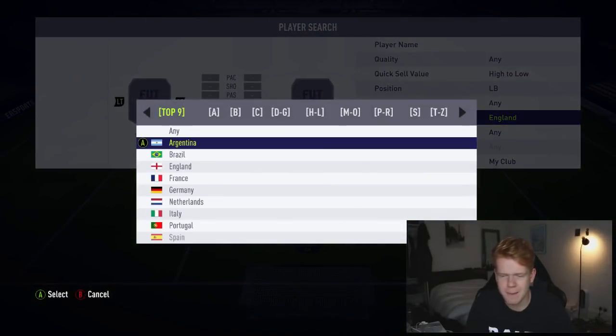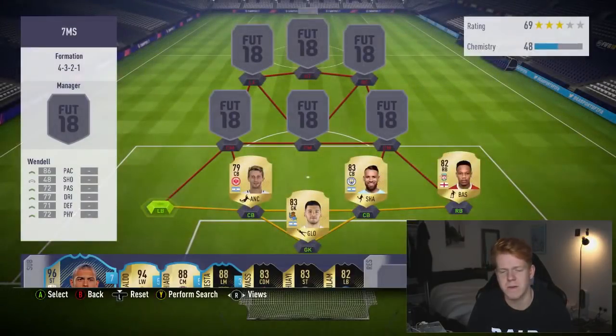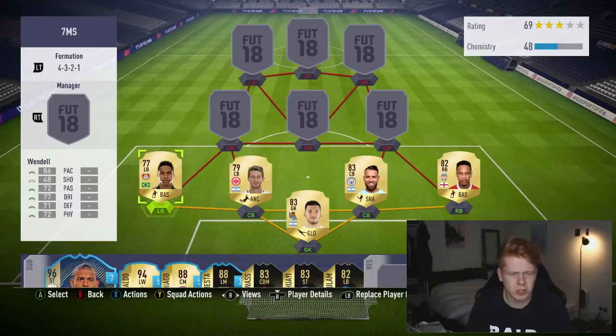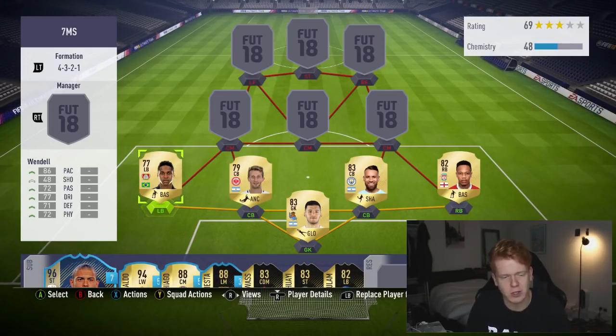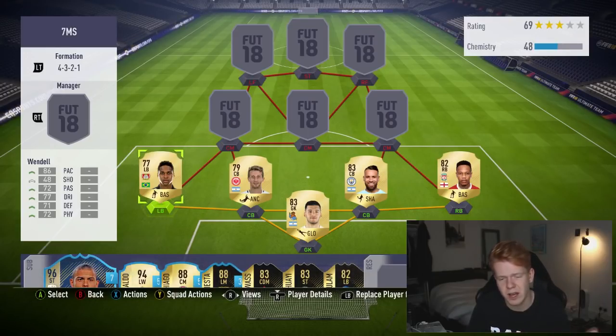At left-back we're moving into the Bundesliga with Brazilian left-back Wendel. This guy I absolutely love - he's a very all-rounded card, kind of reminds me of a Danilo. He can play the ball out from the back, he's got decent dribbling, a lot of pace, and his defending and physical is solid too. Other options include Bernat or Schmelzer, but Wendel is the best player for this team.